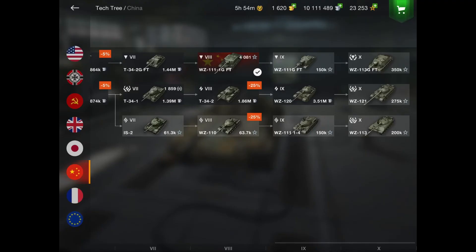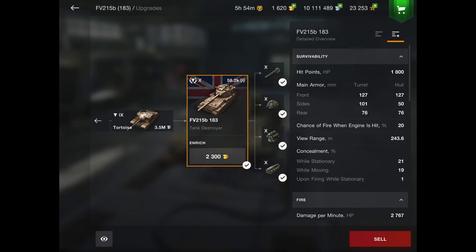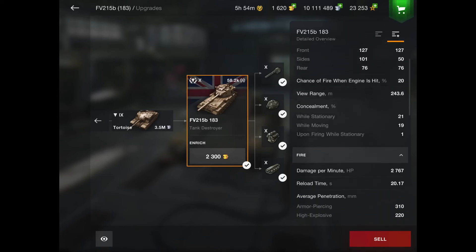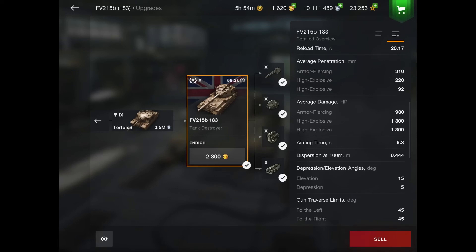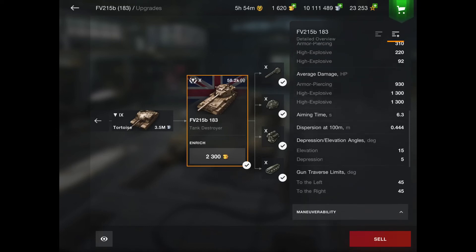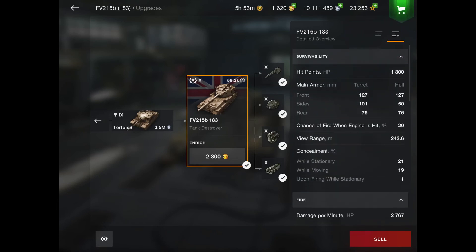Now we're moving to the worst tier 10 tank — you already know it — the FV215b 183. This tank just got nerfed way too hard by wargaming. I think it should definitely get a mobility and camo buff. The gun isn't bad besides being really trolly sometimes, but you have no armor, your DPM sucks, your reload sucks, your accuracy sucks, your gun elevation and depression suck, and you're slow. Basically everything except your penetration, alpha, and HESH are great — everything else on this tank is bad.